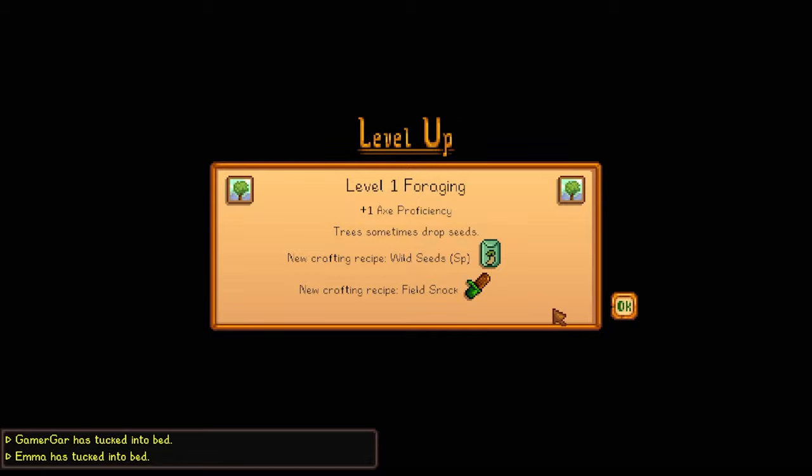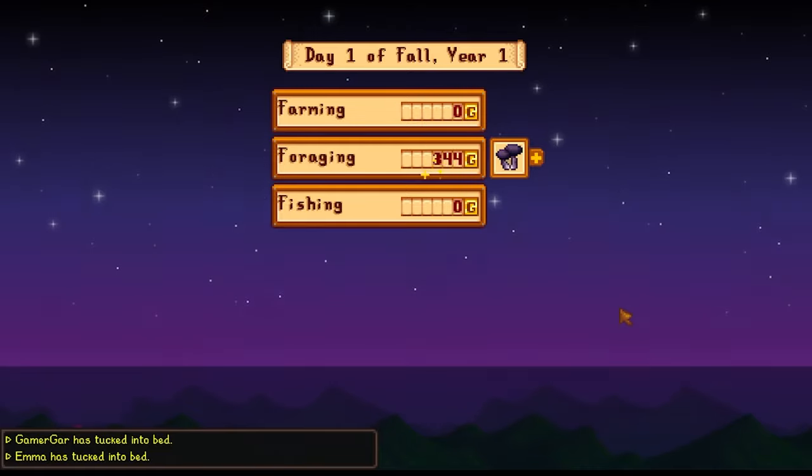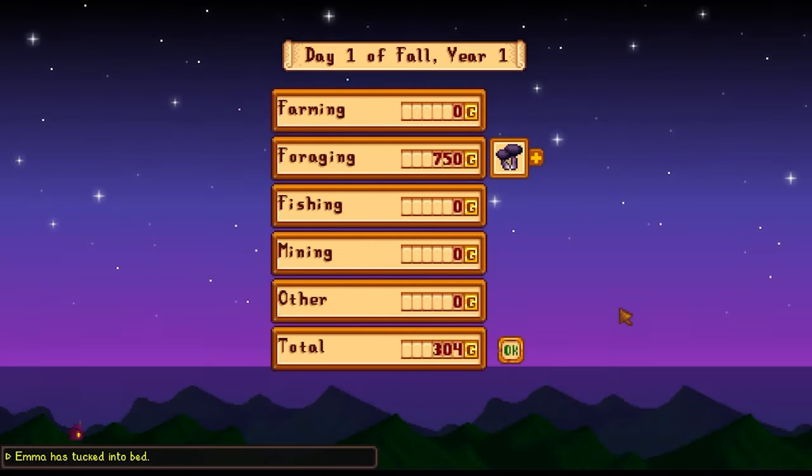Both of us picked up the forest sword at the exact same time, and we spent the rest of the day running around picking up forageables. If we got purple mushrooms it was a bonus because we could sell those. We made 750 gold at the end of today, which wasn't too bad. We could use that to purchase more crops to expand the farm.